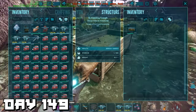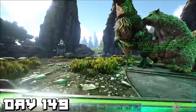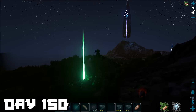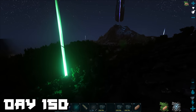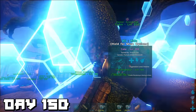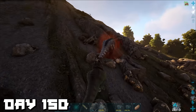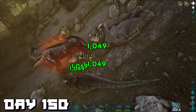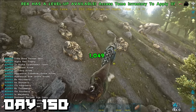Day 149 — we spent most of the time at the green obelisk making sure all our megatheriums were fed, alongside our daeodon and euteranosaurus. On our way back to base we spotted an alpha tyrannosaur, so we quickly went back to base, picked up our favorite T-rex Cake, and headed back to fight. This alpha rex was only level 4 so it was pretty easy.